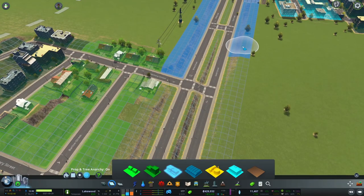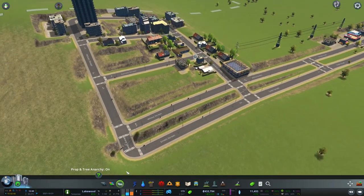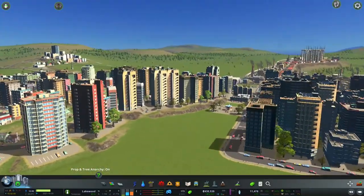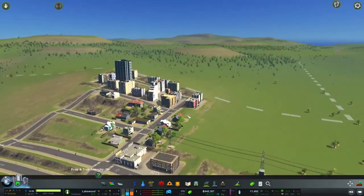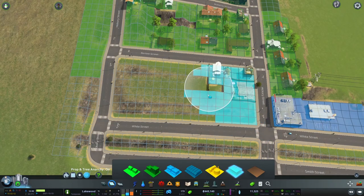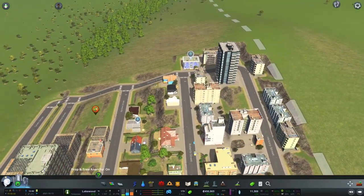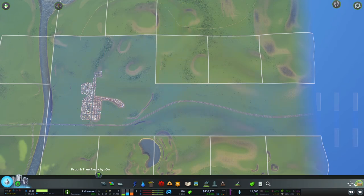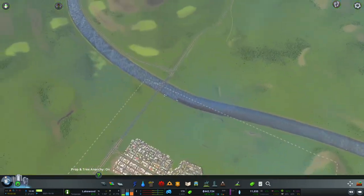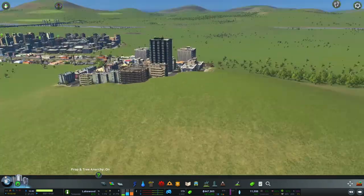I'll zone some commercial on the edges here because we have demand for that, and building commercial on the sides of the main road is usually what you would do. Buildings are starting to level up and get taller here, and buildings are starting to build up over here. I'm going to put some offices in this area because we have demand for that. I'm actually going to buy another square here to make it easier for me to build further up the mountain. This is a pretty small mountain — looks like in the distance over there there are some bigger mountains, so I will probably build on those in the future.